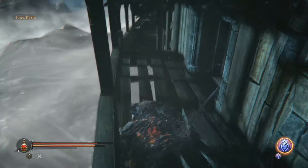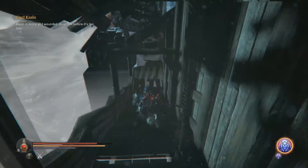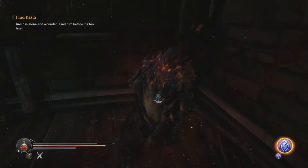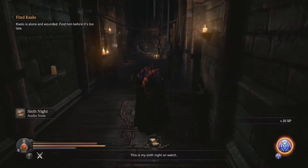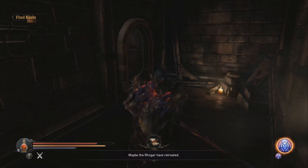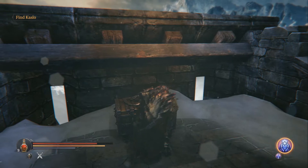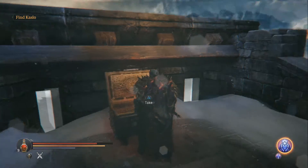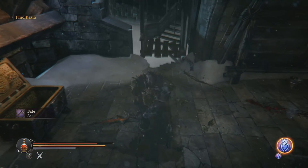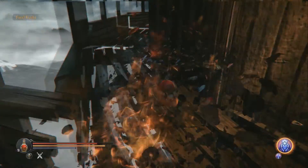From here you want to jump down — be careful not to fall off the stage. Come down here; there should be an enemy or a couple down here. You want to open that door with the key. There is a chest normally, and there will be an enemy right here — one of those axe guys, so be careful. You get the fate axe here, but right here there is a gap, so be careful — you need to jump over that. I died the first time fighting that guy because I fell off.